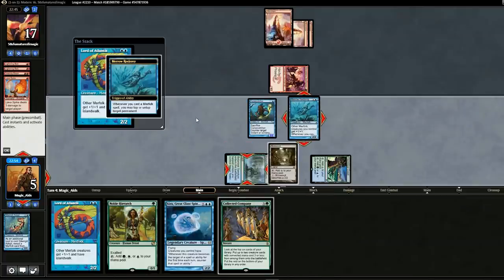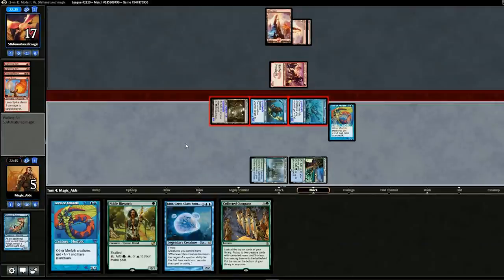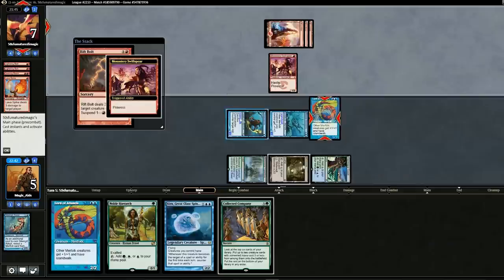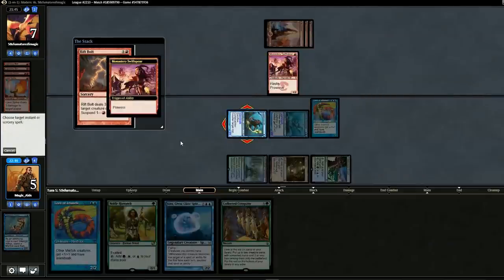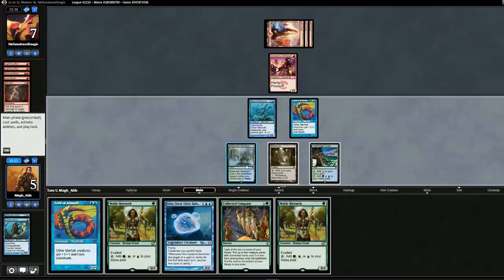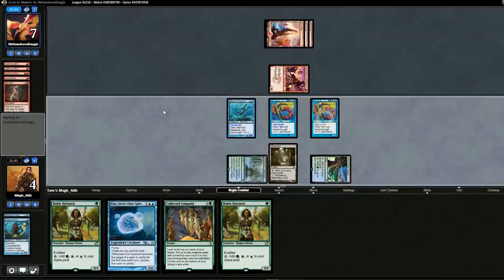We drop Lord of Atlantis, untapping a land, and turn Mutavault into a creature. Swing in with three guys, opponent takes ten and goes to seven. We have lethal next turn, but they have three cards in hand and could hit us for six. We need to block here. Opponent taps three to use Riftbolt — we counter it. No second mountain dropped. We tap out their creature and swing in for eight. There's the game. So I guess they are mono-red.